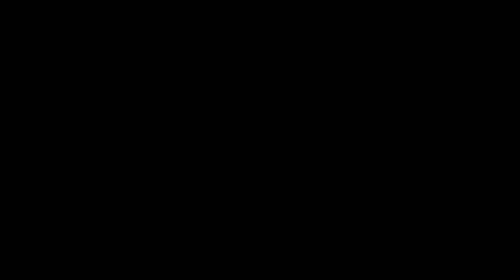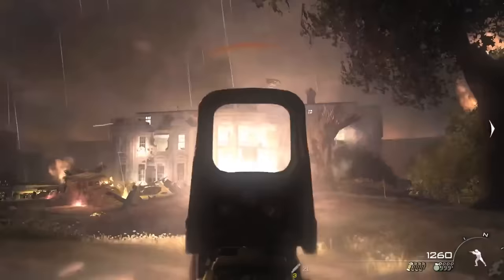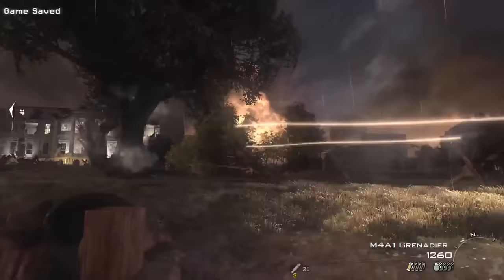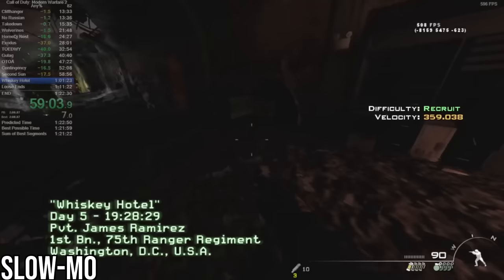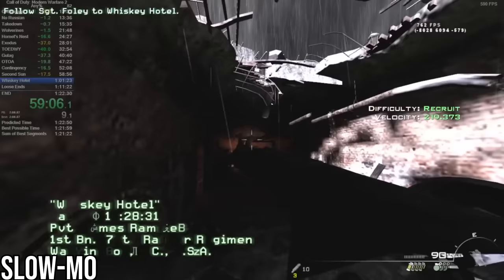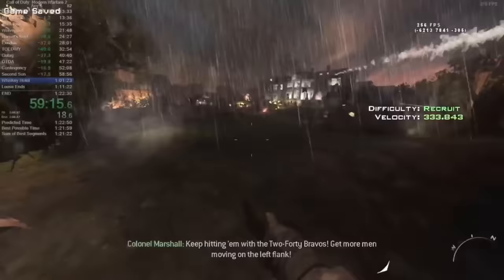Next up is Whiskey Hotel, which picks up immediately after the previous mission. The team emerges onto the south lawn of the White House and meets up with Colonel Marshall. Marshall explains that despite the EMP blast Price caused, the White House — now fortified by the occupying ultranationalists — still has power. He deduces that they should be able to contact Central Command from there if they can retake the White House. Top speedrunners perform a strat called Foley Skip, which is arguably the hardest trick in the game. Basically it allows Foley to move through different areas of the map much faster, which speeds up the level by quite a bit. First we use our M9 to shoot in front of Foley and stagger him, then turn around the corner to perform two strafe jumps. Then we immediately pull out a grenade and throw it in the general direction of Foley. If done correctly he should run back to the start of the level and lay down. But we don't have enough time to check because we need to get to the West Wing as fast as possible.